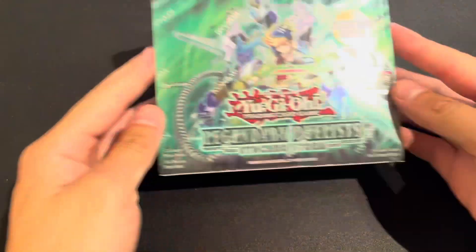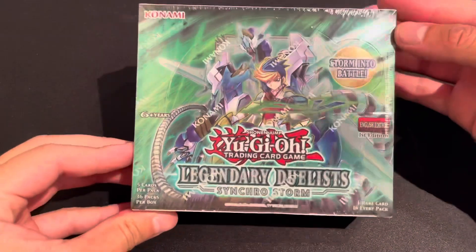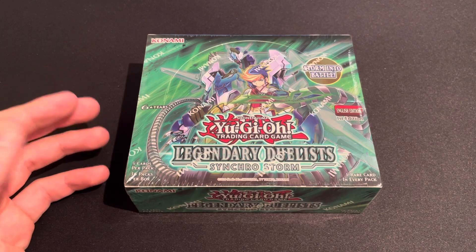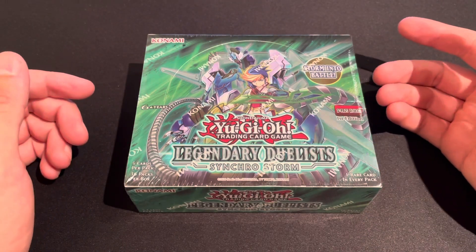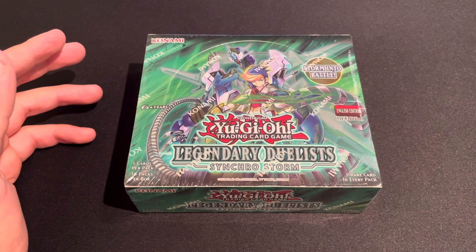How's it going everyone, welcome back to the channel. I'm the Booster Pack Guy, and today I'm coming at you with the Legendary Duelist Synchro Storm booster box opening. I finally got my hands on a few of these boxes and I can't tell you how excited I am. I really want to get that ghost rare dragon — I believe it's called Crystal Clear Wing Synchro Dragon.